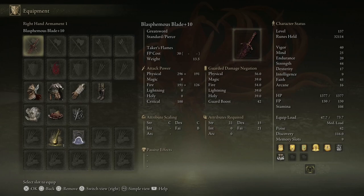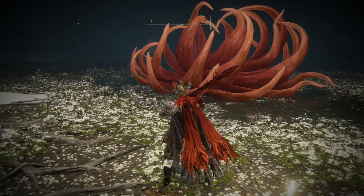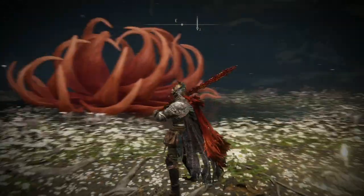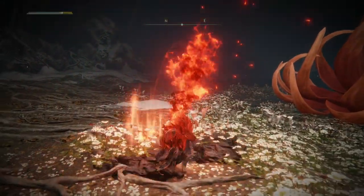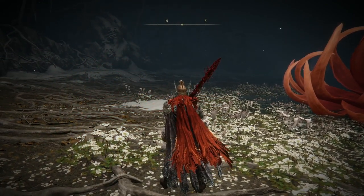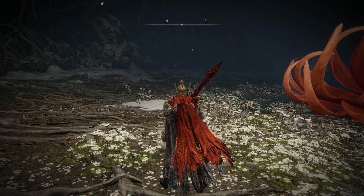Basically what I use — the main weapon is Blasphemous Blade, plus 10, which has an insane range. I don't want to be close to her, I don't want the aggro. So basically if I hold it with two hands, you get insane range and fire. Some recommend Blood, which can be great, but I don't want to upgrade another weapon, so I decided to do it with this one — it's very powerful and it worked great.